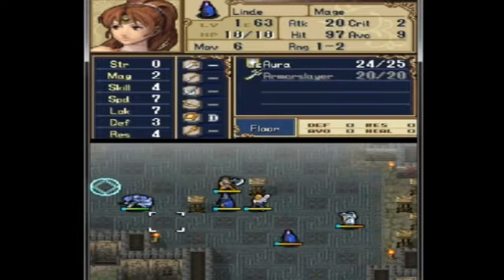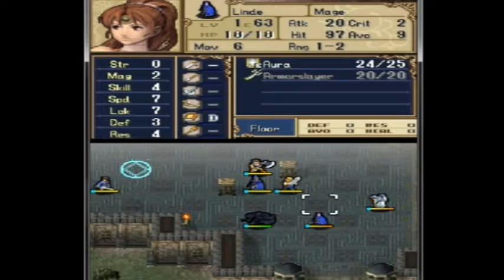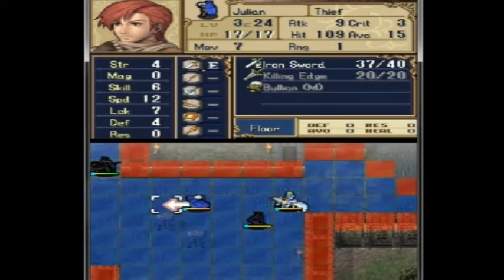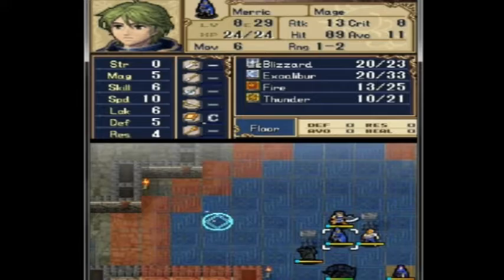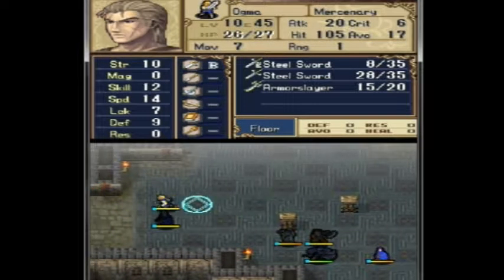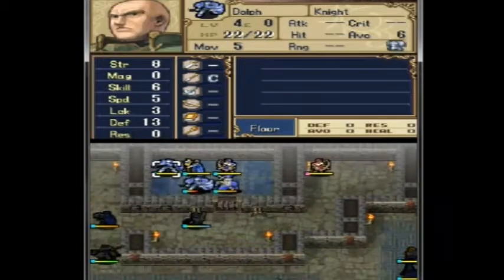Alright. Level ten — he's level eight. Send a thief up. I'm gonna send him over. I might just let him stay. Send him over. Rufo back. I think that should be it.